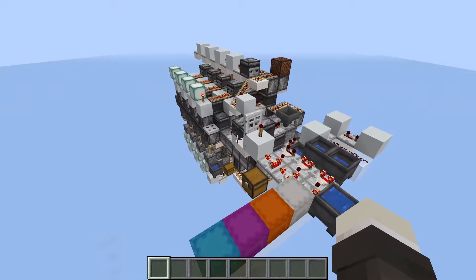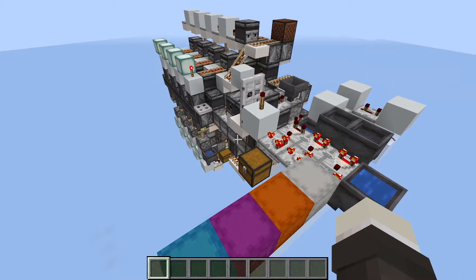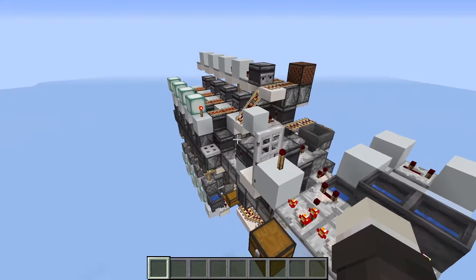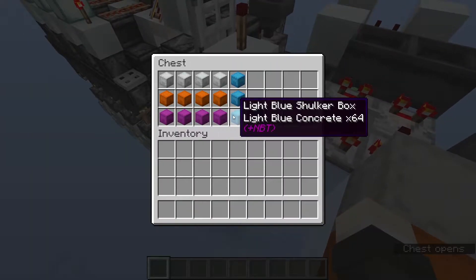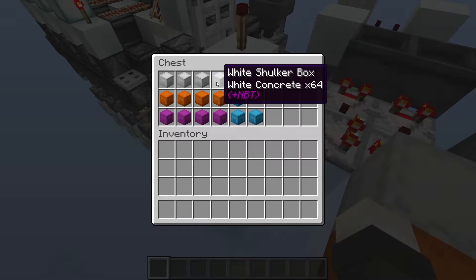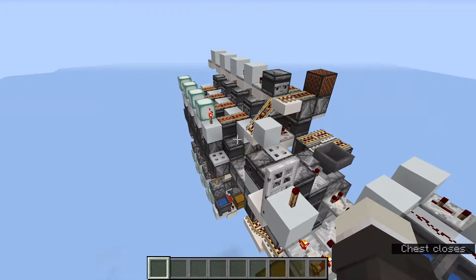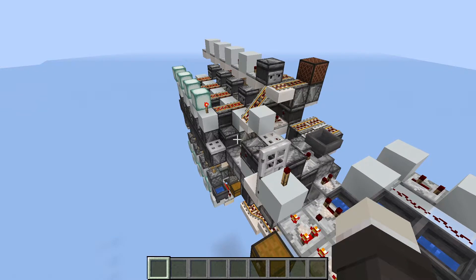In front of you is a very important module for this new sorting system that I'm trying to develop. This is a variable shulker box sorter, or an S-FAR sorter as I've been calling it. Basically what it does is we get shulker box splitter outputs which have shulker boxes with a single item type in them, but they will all be partially filled. The role of these modules is to group up the items so we can send them off to the mergers to get full boxes.